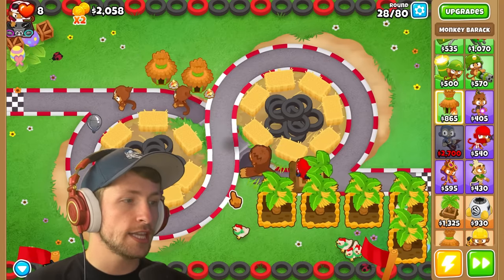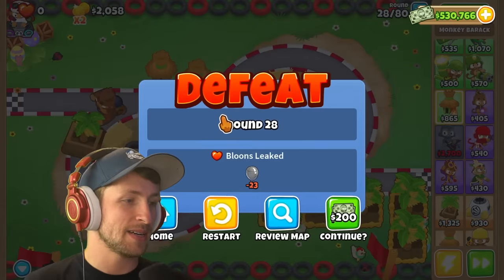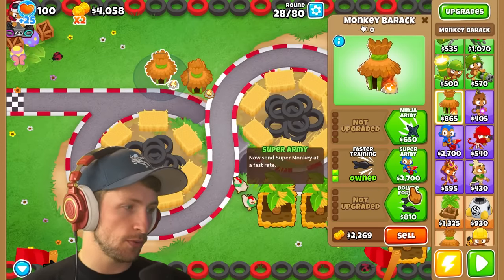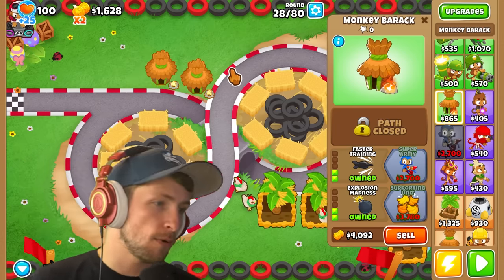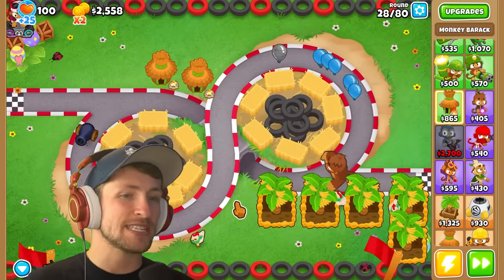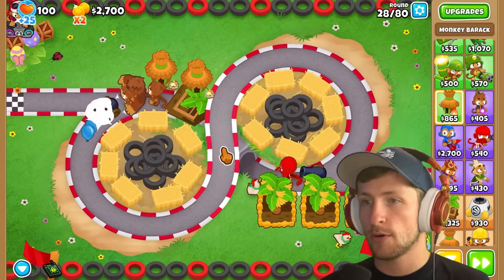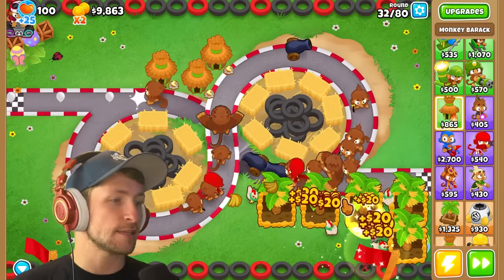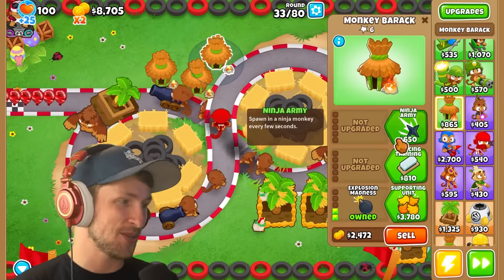Let's get a middle path with Pierce because that's going to be nice, and then faster training. We're going to lose because a lead balloon got by. It has to have the bottom path - explosion madness - because it hits lead balloons. Now we have another explosion tower. Getting the explosion is really nice since they're the only things that can hit lead balloons. There's so much on the track right now.